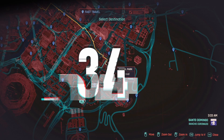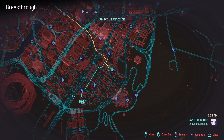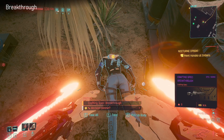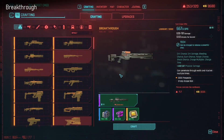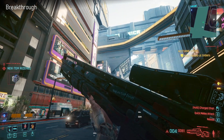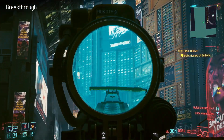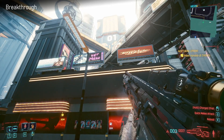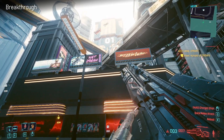Yet another suspected organized crime one that gives you a crafting spec - again this one's in Rancho, and it's the crafting spec for Breakthrough. It's actually a really nice sniper rifle - really looks like it should be something out of Alien, it's so chunky. It looks like a rail gun, and the reload seems a bit quicker than things like Overwatch.